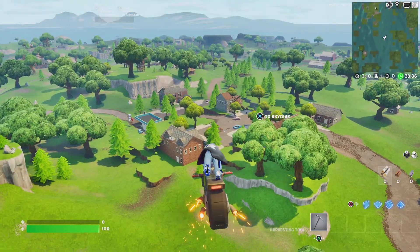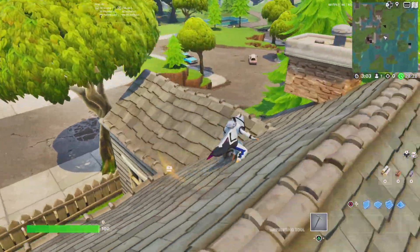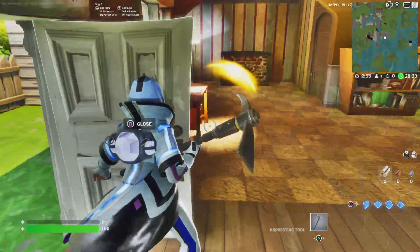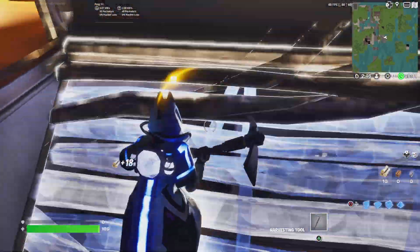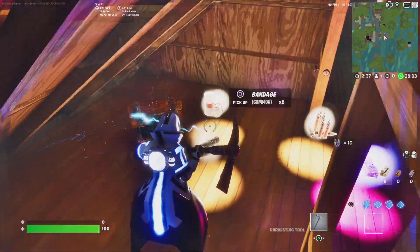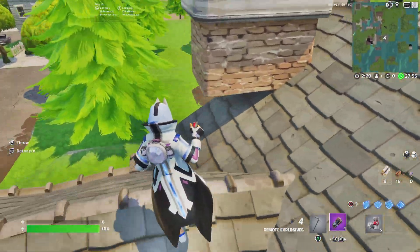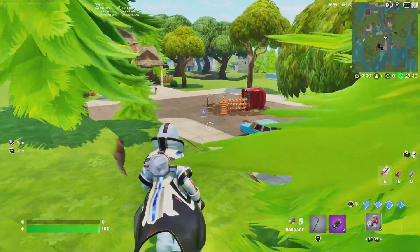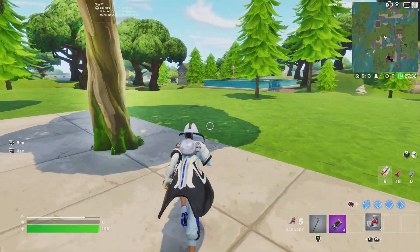Let's land at good old Salty Springs. It's literally got the watchtower — that is mental. Has it still got the chest on the roof? The graphics for this look insane. It's even got the chest right here. They've literally fully recreated the Chapter One island. That is absolutely mental.